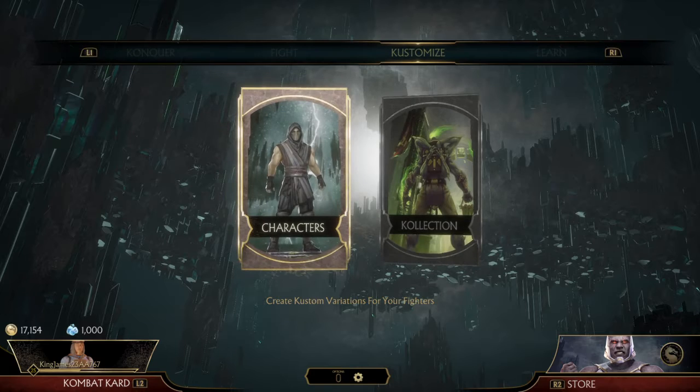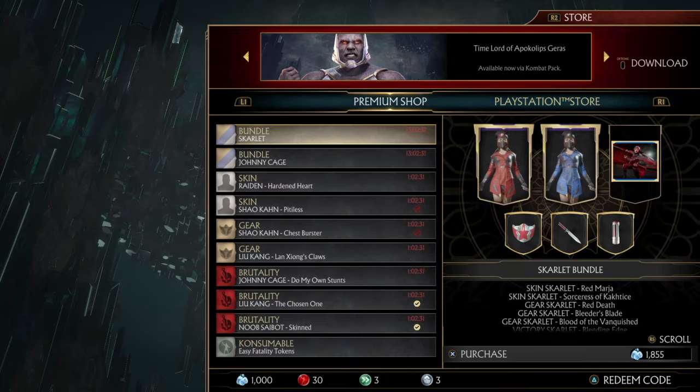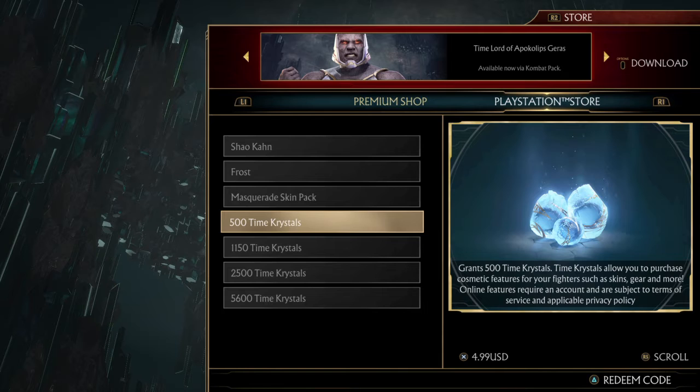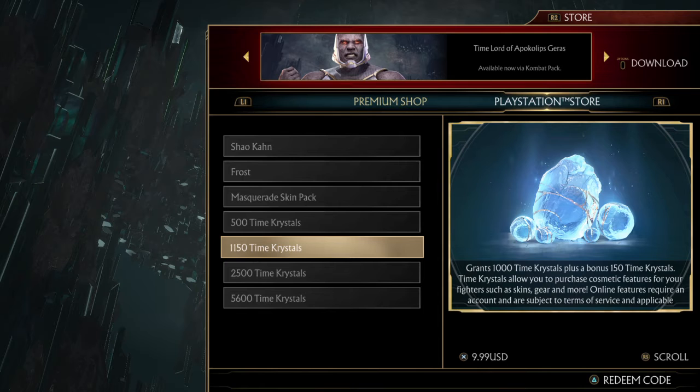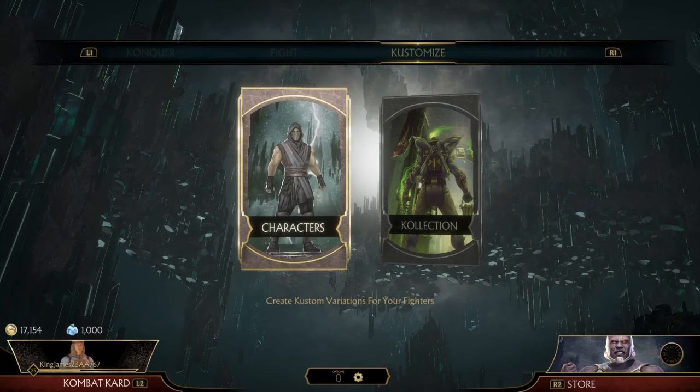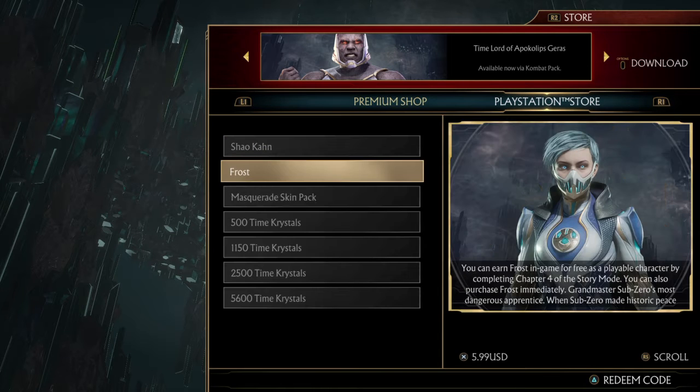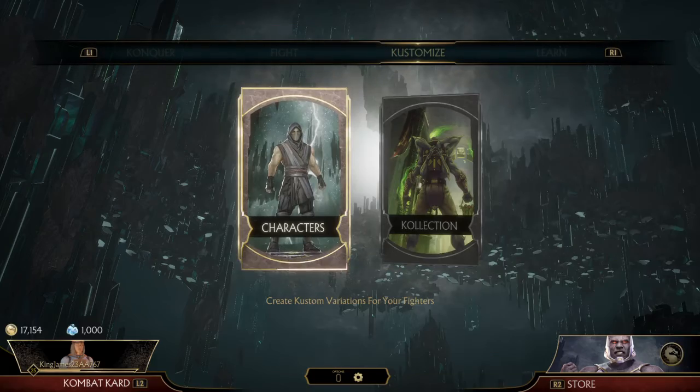The Scarlet Cold War skin was going to be an exclusive but it's available for 13 more hours, so I'm going to try and grind for it — probably play some online matches, try to level up, and do some towers because I think there's a tower with crystals. 500 time crystals is five dollars, so I would have to spend ten dollars — we're not doing that. They also have these Halloween masquerade skins which are pretty nice, but I don't have five dollars so I can't get those right now.